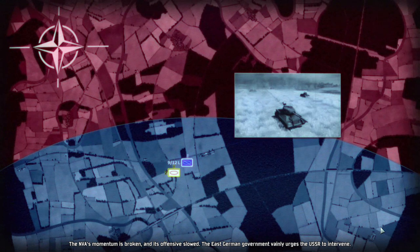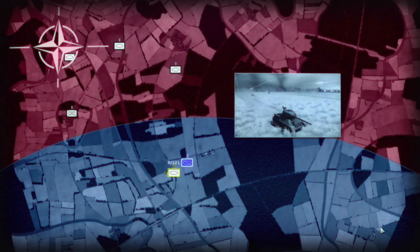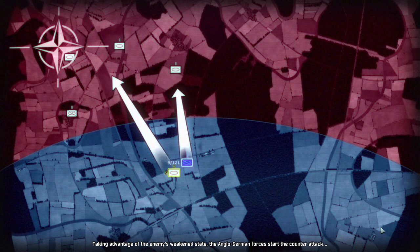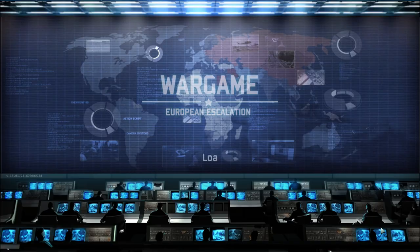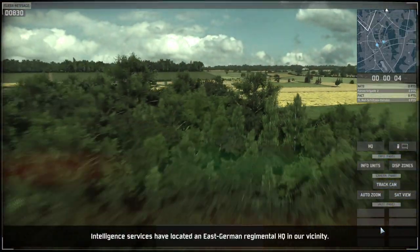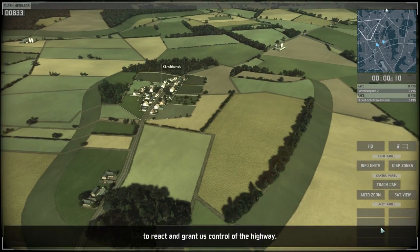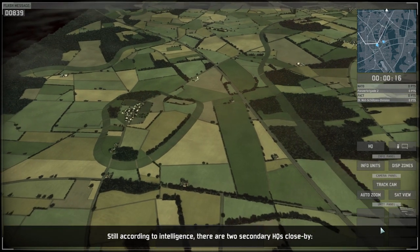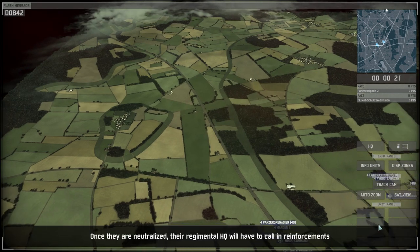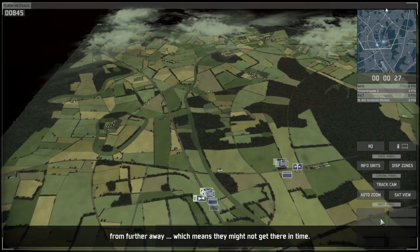The NBA's momentum is broken and its offensive slowed. The East German government vainly urges the USSR to intervene. Taking advantage of the enemy's weakened state, the Anglo-German forces counter-attack. Intelligence services have located an East German regimental headquarters in our vicinity. If we destroy it, that would neutralize the enemy's ability to react and grant us control of the highway. Two secondary headquarters are close by - the first is in Alpha sector, the second in Bravo. Once those are neutralized, their regimental HQ would have to call in reinforcements from further away, which means they might not get there in time.